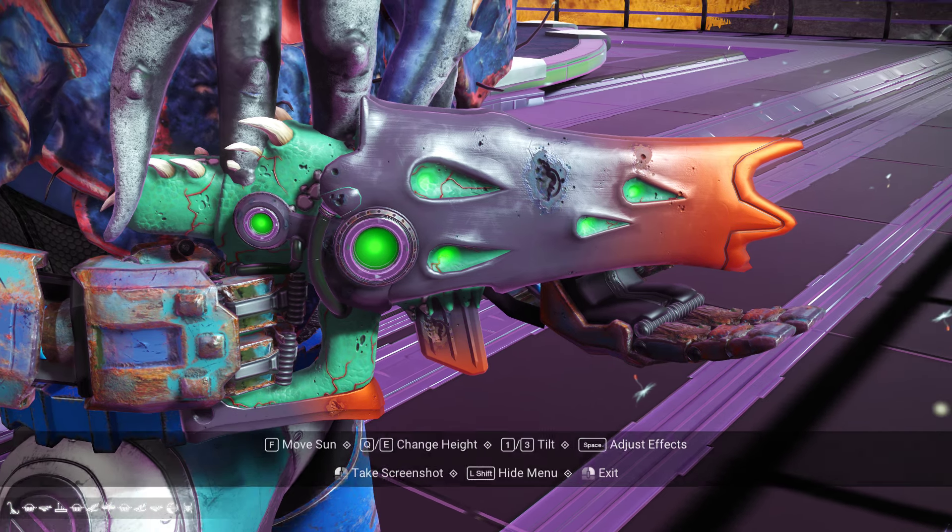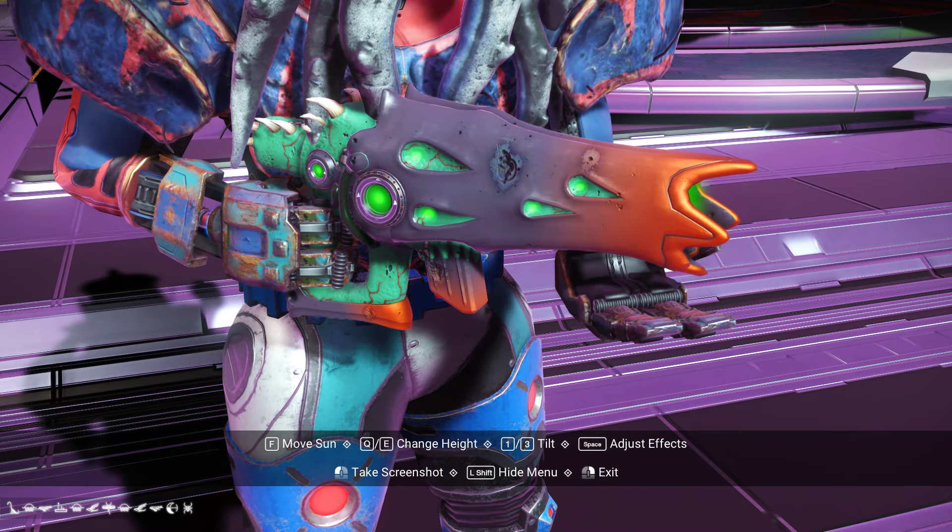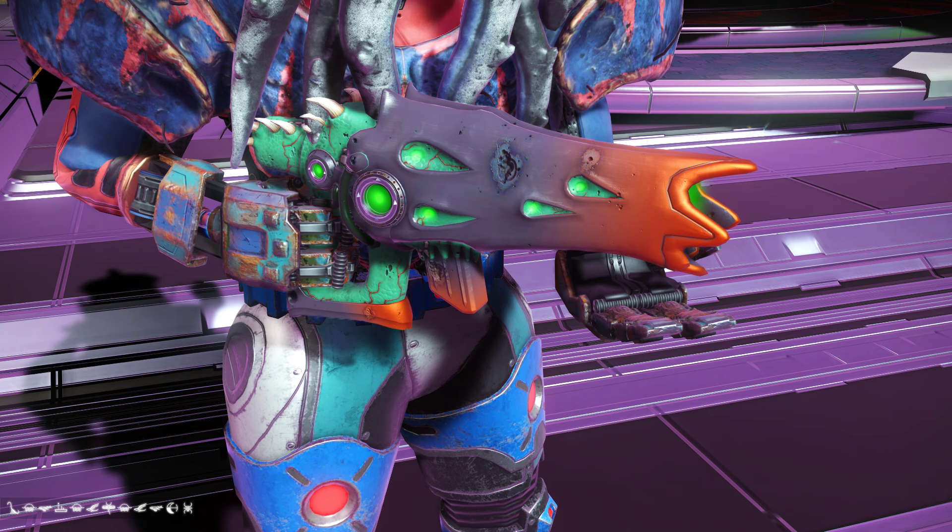Down there in the corner as per usual are the glyphs. To get this one you actually have to reload on another planet. I've hunted on one planet for a hundred settlements and on this planet for 22 — finally found it.